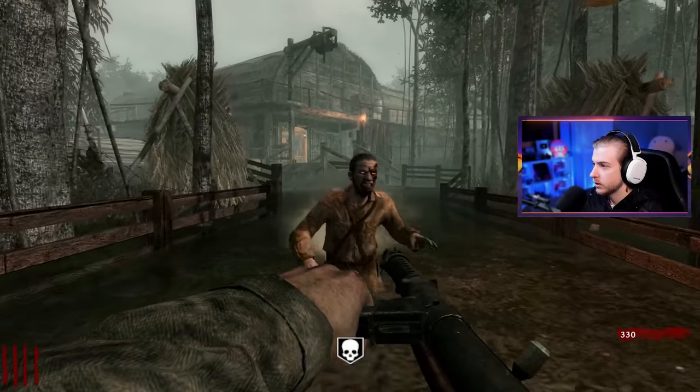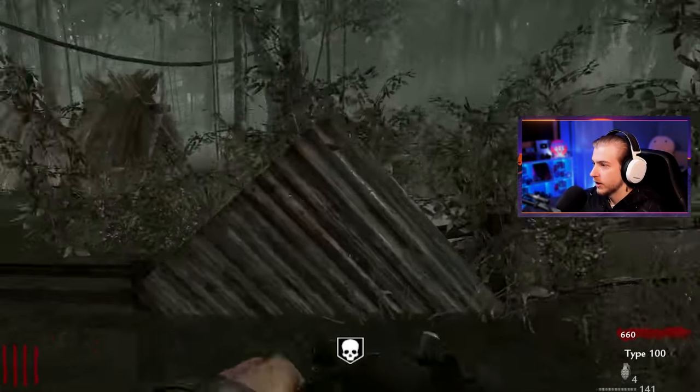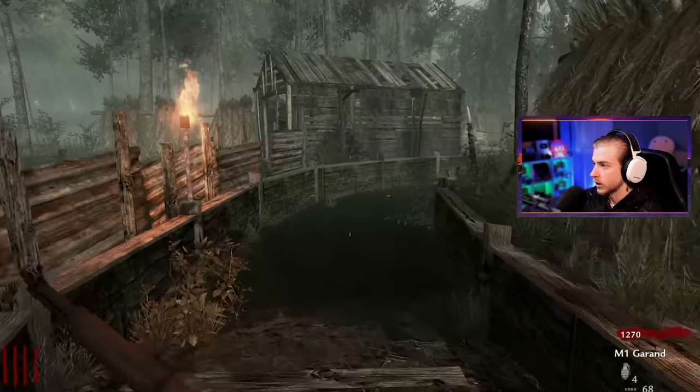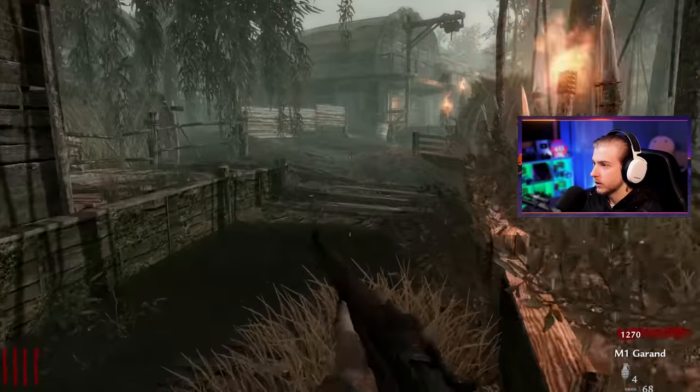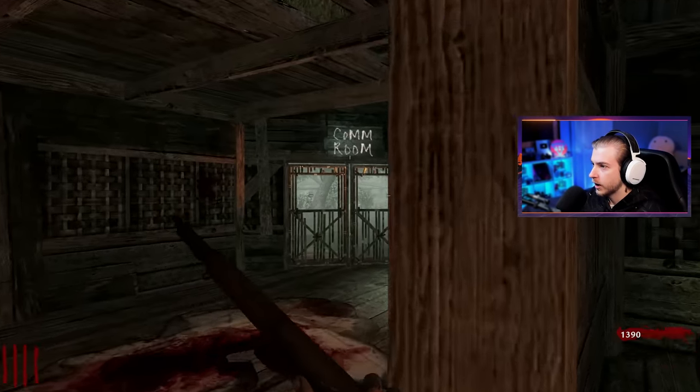Knife — spawn in, zombie, I dare you. Knife, knife — they're spawning out here, that's scary. I like the atmosphere of these old maps, it's pretty fun actually. I'm going to get out of this area and try to head to the next one. Where to next? I guess we'll go to the comm room.